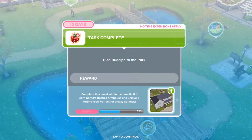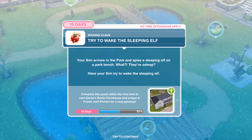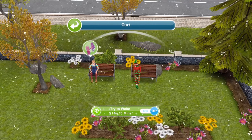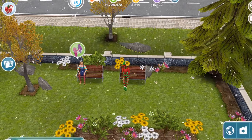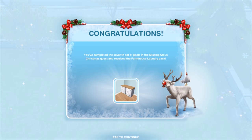We're here. Your Sim arrives in the park and spies a sleeping elf on a park bench. They're asleep! Have your Sim try to wake the sleeping elf for five hours and 15 minutes. That completes day number seven and you've earned the farmhouse laundry pack.